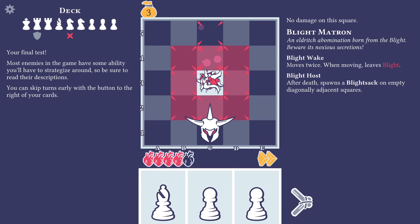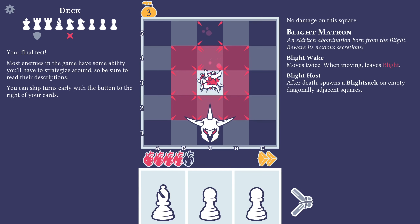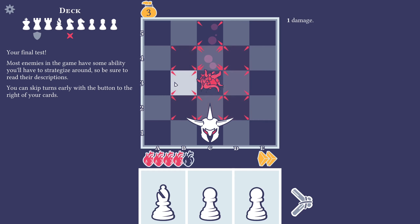So that's this one — you take one damage from Blight, and here you take two damage: one from her and one from the Blight. Fair. Blight Host — after death, spawns a Blight Sack on empty diagonally adjacent squares. So we want to hit it from horizontal or vertical, which means we want to hit it like this.